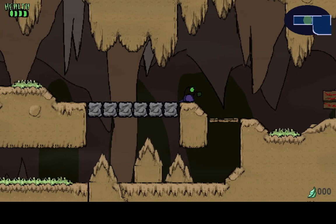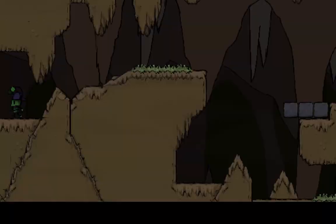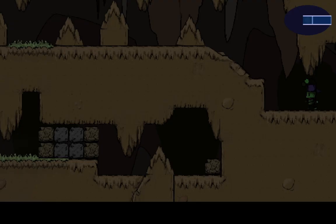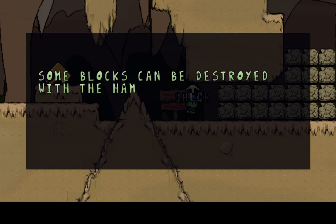A little weird — got stuck in them. Okay, you gotta run and jump. Got it. Anywho, let's see — I'm assuming we can't go down there right now. Some blocks can be destroyed with the hammer, others require other means.